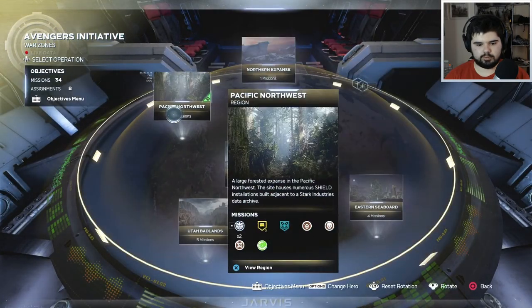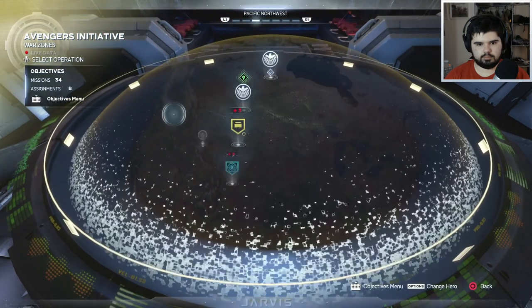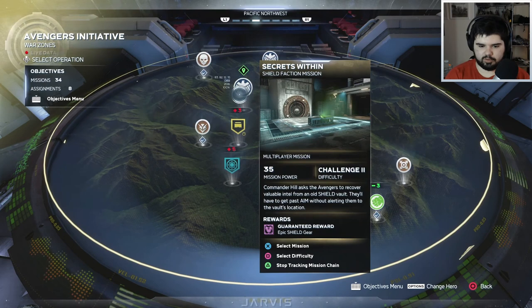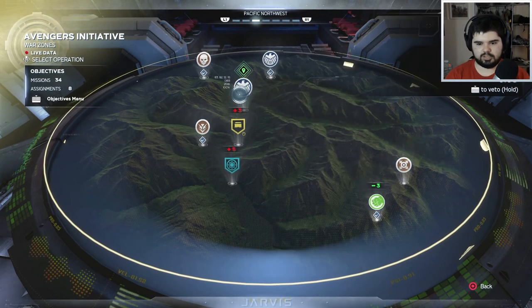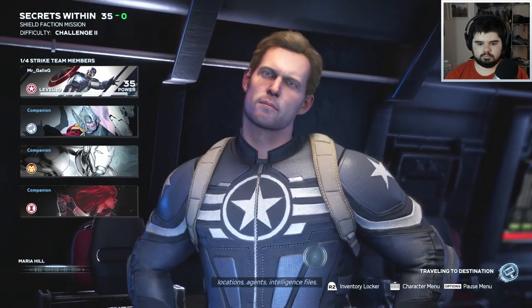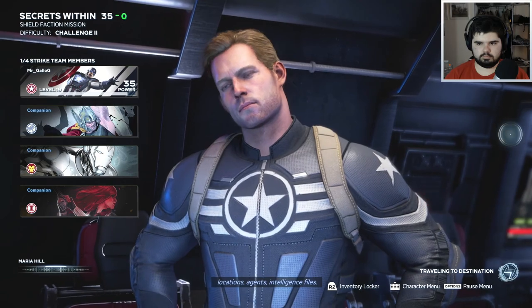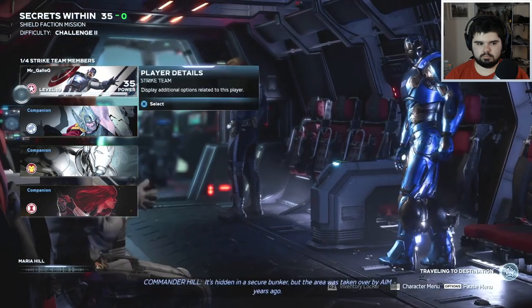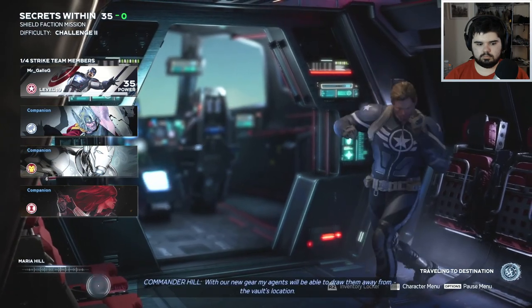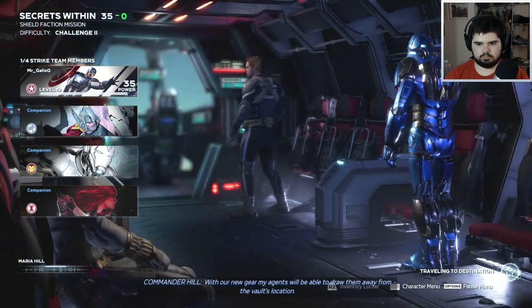I probably should have marked it. Here it is. Commander Hill asked the Avengers to recover Valpo Intel from an old Shield vault. They will have to get past AIM without alerting them to the vault's location. Another vault mission? I just did those. Turns out Fury's got a backup of all Shield data - locations, agents, intelligence files.